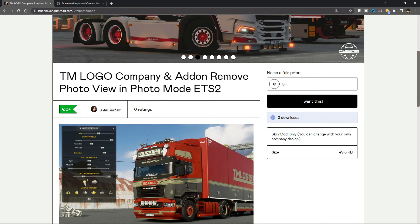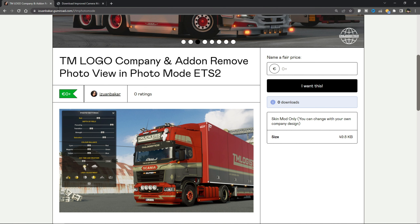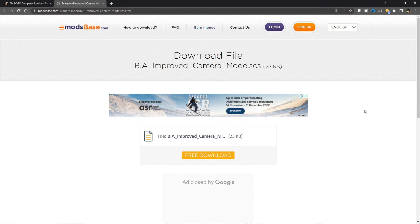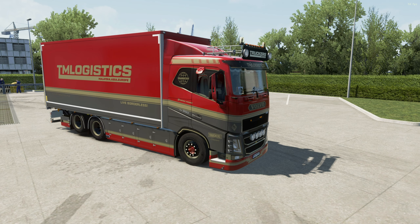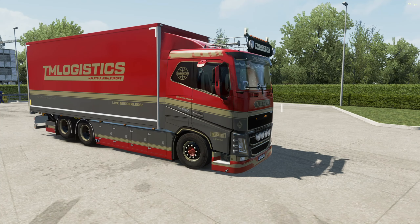First, you need to download this mod — the link is in the description. Another one is this, from BA Improve Camera mode by Fnd. You can download it from the link in the description. After you download these two mods, you can activate them in your mod manager.